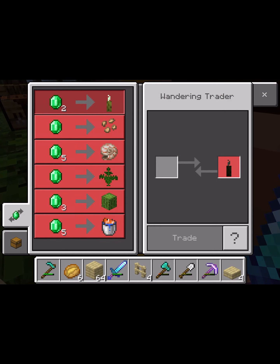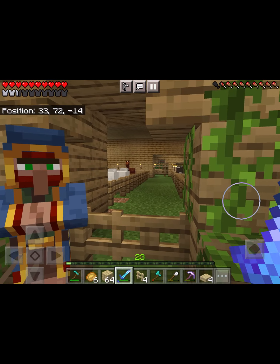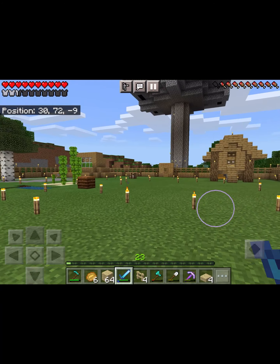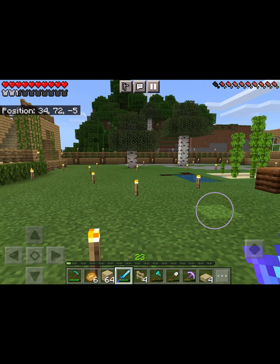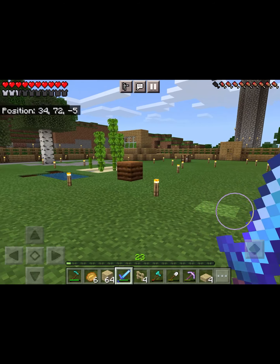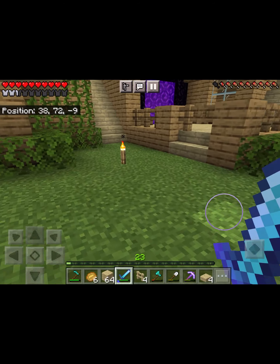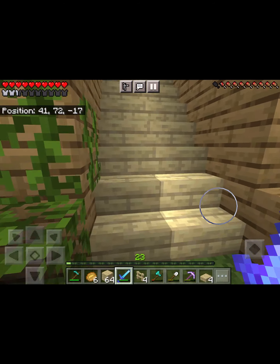A wandering trader has just randomly come into my little bit of land. I think it just randomly spawned in there because I've got a fence all the way around so it can't get in anywhere — I do just think it spawned here.